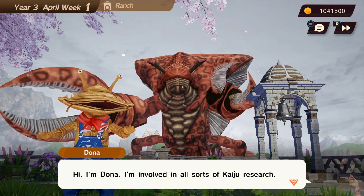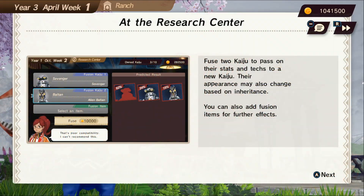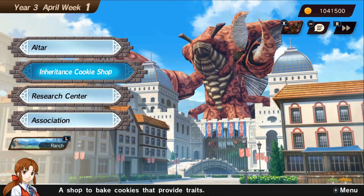You'll know it's an official tournament happening because the NPC will tell you. Once you've reached C rank, you'll be met by this person who tells you that the lab is open and now you can access fusion.